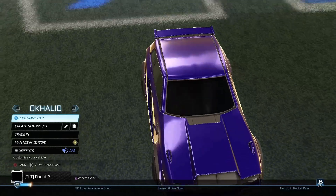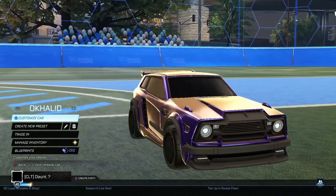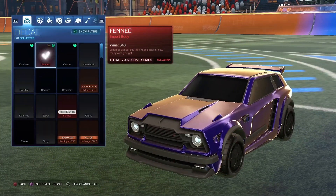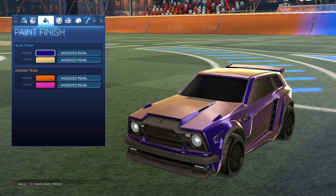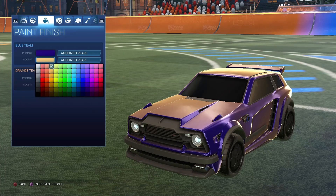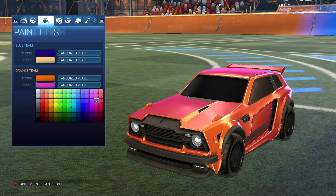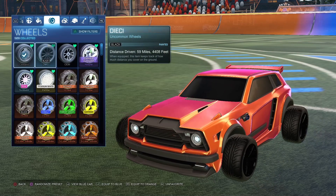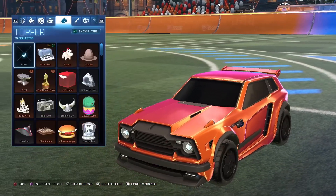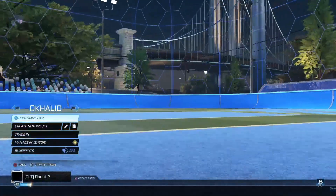For my cars, first up I have the Ocaled car. We all know Ocaled from his 1v1. It's a Fennec, no decal, and here are the colors. All the paint finishes are anodized pearl. You can pause at any time if I'm going too fast. Normal Christianos, Alpha Boost. And then for my Gold Explosion, I just have the Space Station Gaming one.